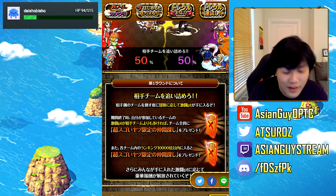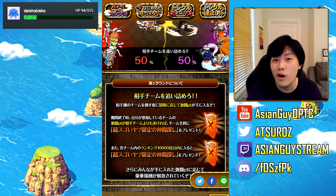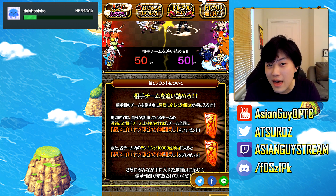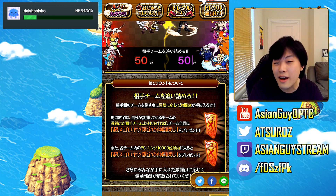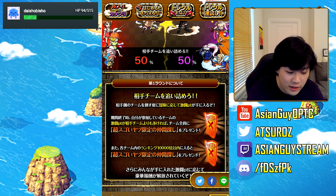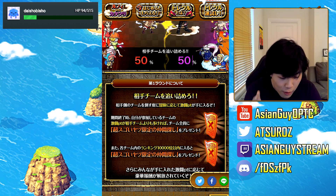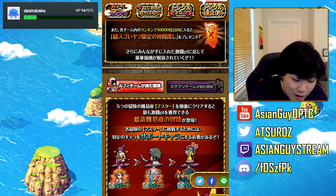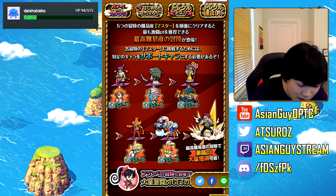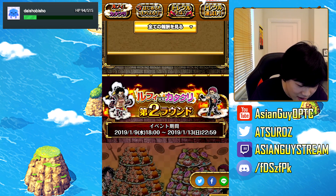Whoever scores the most points by the end of round one — so if team Luffy has 51% and Katakuri has 49%, unfortunately team Luffy is going to be getting a free legend. If you come in the top 10,000 of either team you'll gain one free legend, and if you come in the top 5,000 you gain two free legend pools — very nice. I think top 10,000 is going to be easy for most people watching, top 5,000 might be a push. They'll most likely be boosted units.